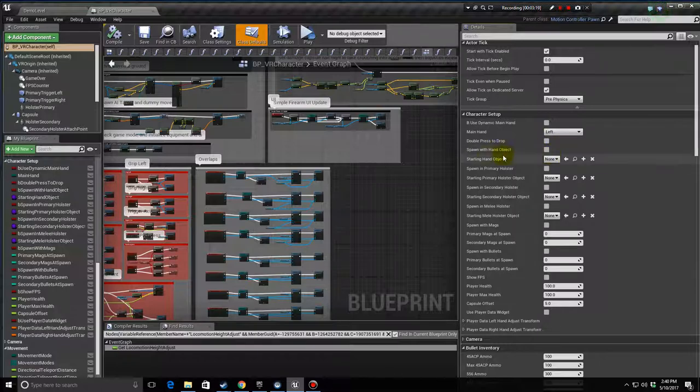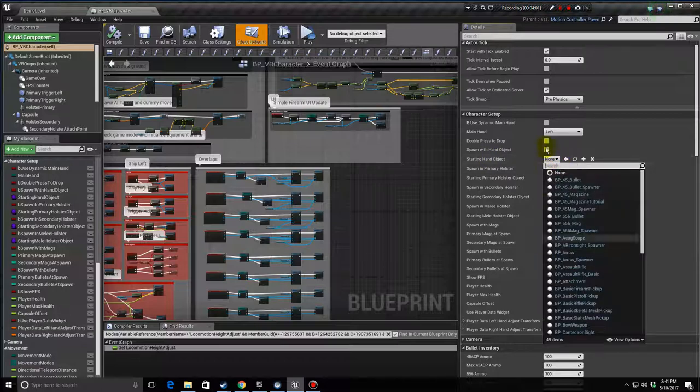Spawn With Hand Object means you want an object to spawn in the character's main hand. You don't have to specify what the main hand is — on Begin Play it will read it and put the object in the right hand. You can put any object in there.